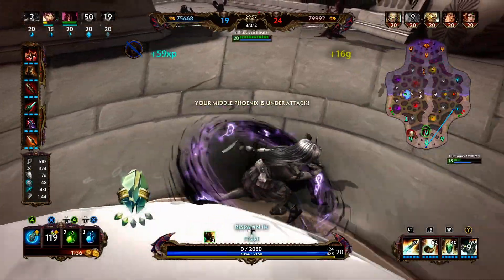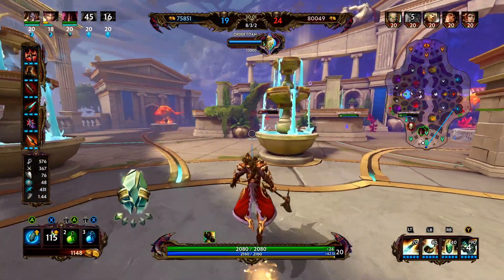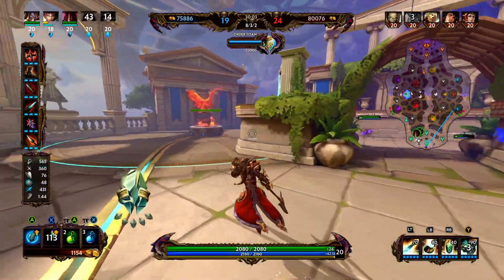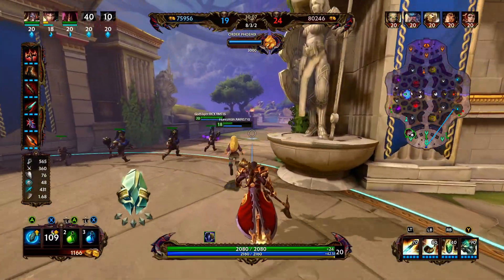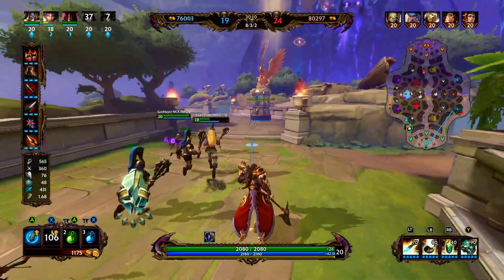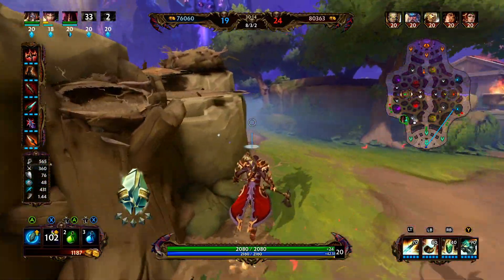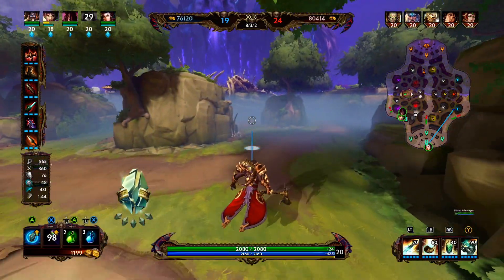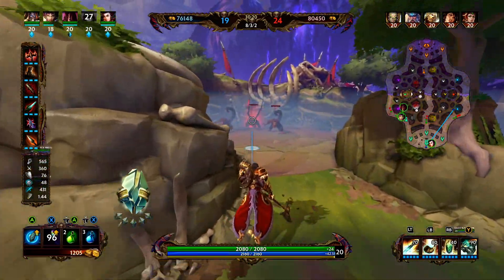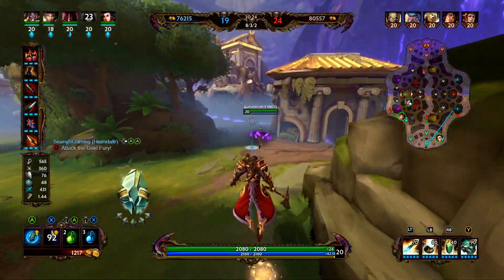Our team is actually down now — down in gold, down in kills. We have a level 18 on our team and they all have level 20s, which is fine. We don't see the enemy, which means they are probably hitting an objective. So we're going to check the objective — they are here.